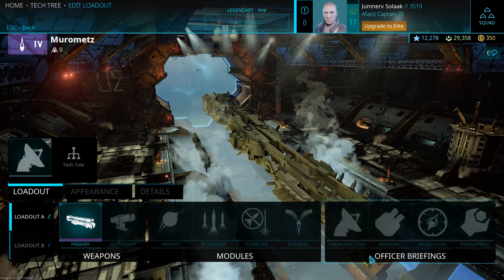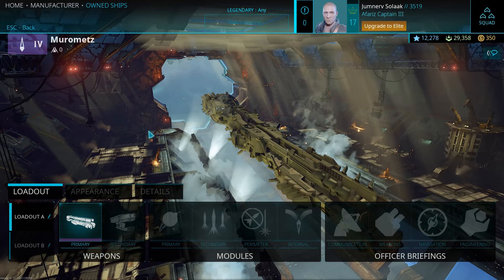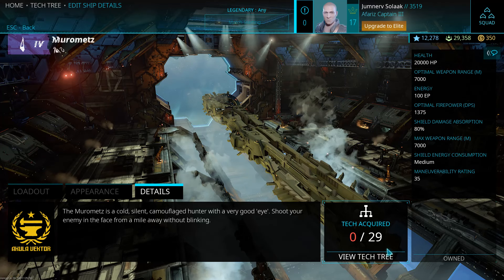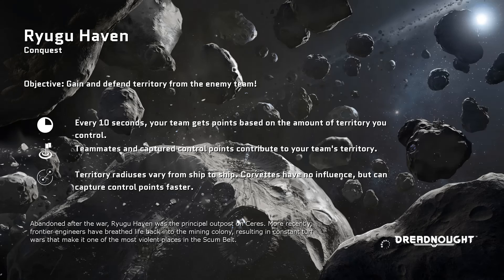Those officer briefings — the way to unlock those, it seems, is through the tech tree, the same way you unlock new ships. I don't really know how that works since I haven't unlocked one yet, but I'll go ahead and let you know if I unlock one or if I find out.